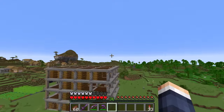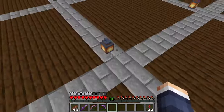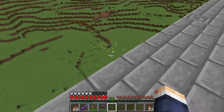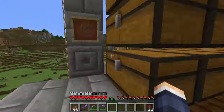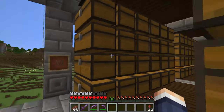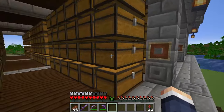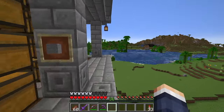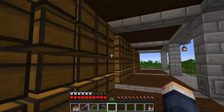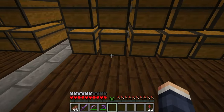This is my storage. It is modular — if I want to extend it, I just need to do some pillars and add another floor like this. That floor is essentially full of chests. This is the fourth floor. It only contains dirt and stone — rows and rows of stone. I am currently somewhere on this one over here.